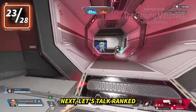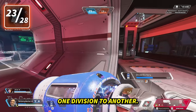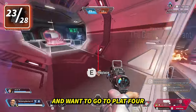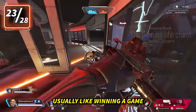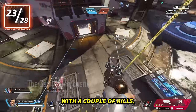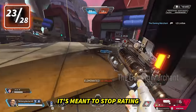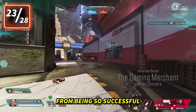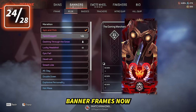Let's talk Ranked. There are new promotional trials you must complete when going from one division to another — for example, going from Gold 1 to Plat 4 requires completing certain tasks like winning a game or getting top 5 placement with a couple of kills. If you fail to do that in 5 games, you demote. It's meant to stop ratting from being so successful, and I'm curious to see how it affects Ranked.